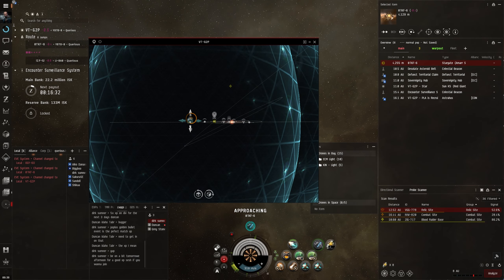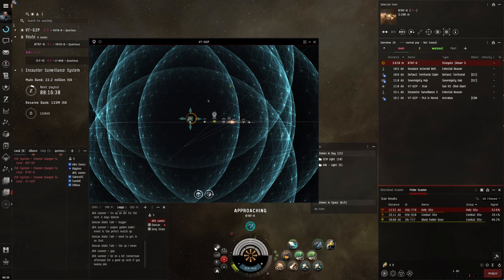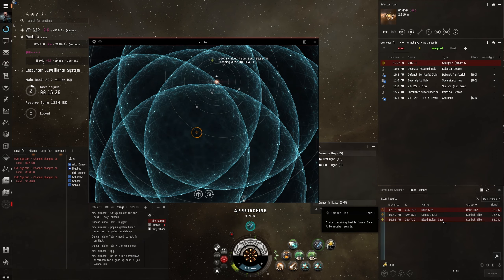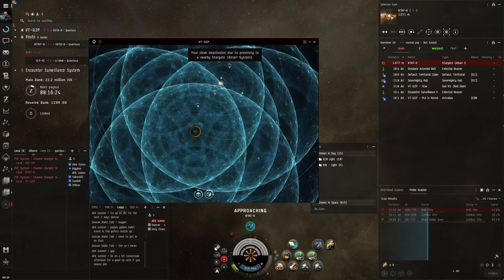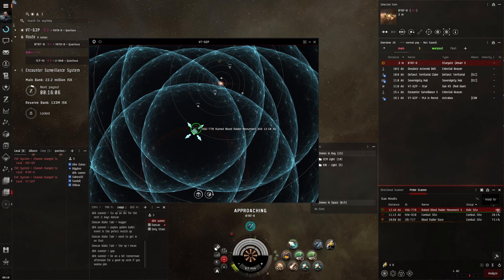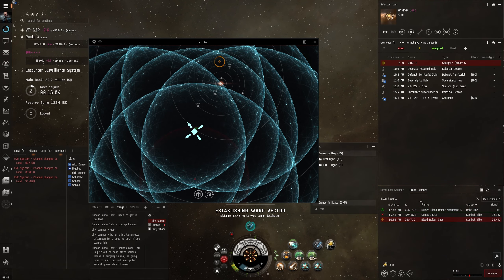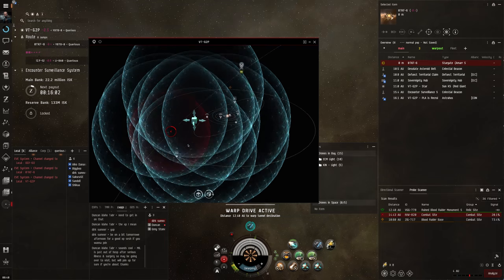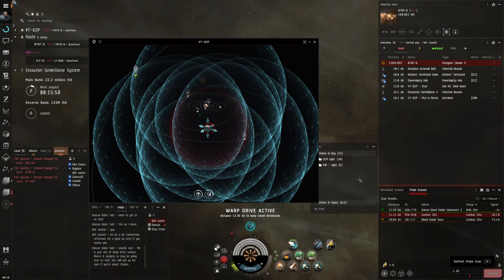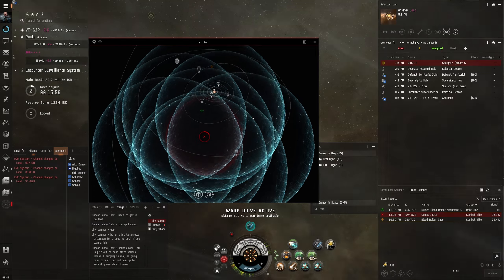We just jumped into VT and there are some people running here which is alright. We're going to scan these sites - we've got a combat site, a relic site, and a blood radar base, which is like an unrated dead site, pretty cool. I think we'll just do the relic site and see what the data site is, and then that'll pretty much call it a day. I didn't want to turn this into a full exploring video, but we'll just show you how it runs.